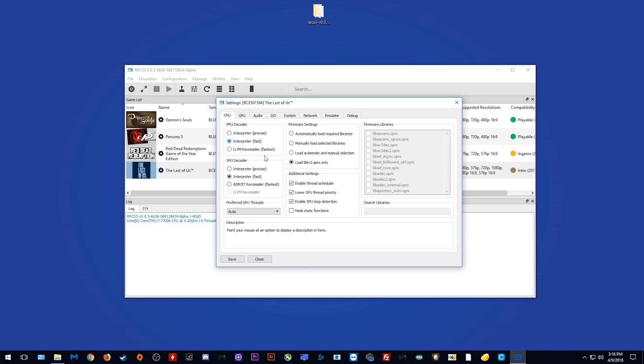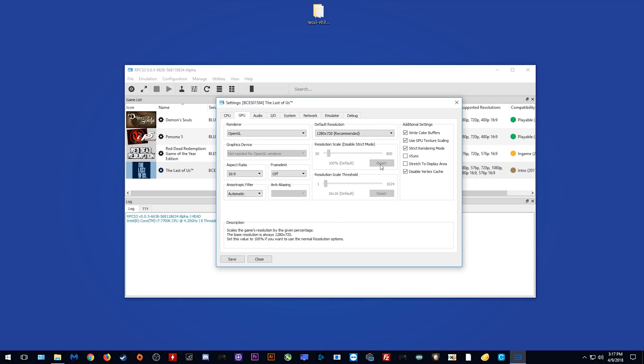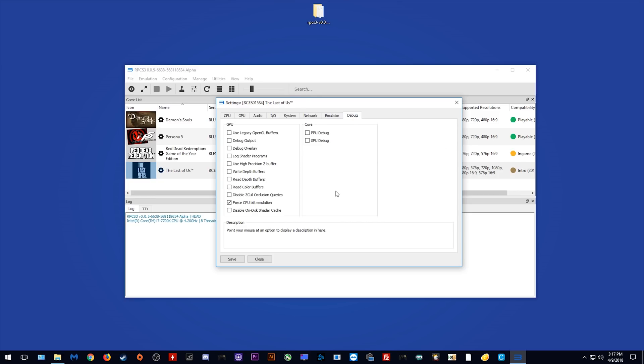I'm using the Interpreter Fast for the CPU decoder. For SPU decoder I'm also using Interpreter Fast. I have found that you need to leave the preferred SPU threads at auto or it just crashes your game. You also need to enable thread scheduler, lower SPU thread priority, and enable SPU loop detection. I am also only loading this one library. When we come to the GPU tab, I am rendering using OpenGL at 720p, and you are just going to leave all of these settings as you see them. In order to get the game to boot and show graphics, you need to enable Write Color Buffers, Use GPU Texture Scaling, and Strict Rendering Mode, as well as disabling the vertex cache. Then come over to the debug tab and enable Force CPU Blit emulation. As you can see, it says it significantly degrades performance but it's more accurate in some cases, and this setting overrides the GPU texture scaling option.